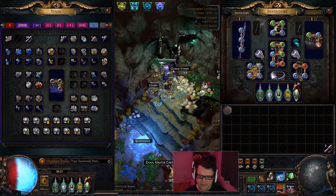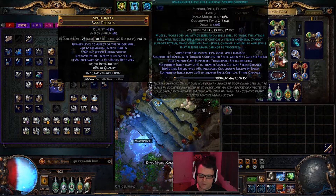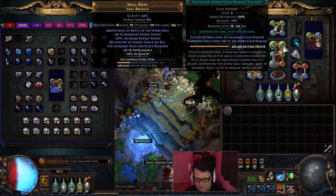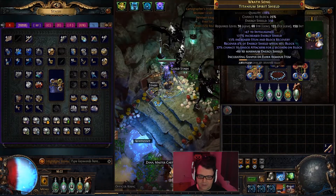We also have increased cooldown recovery speed and we're utilizing Awakened Cast on Crit. Once this is level 5, it'll actually increase your damage quite a bit — I can't wait for that. I'm working on it; I should probably just buy a new one and sell this one, but whatever.